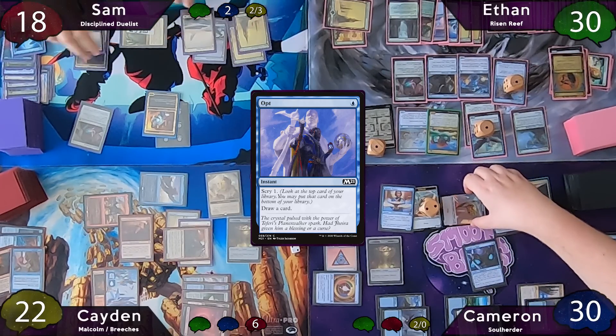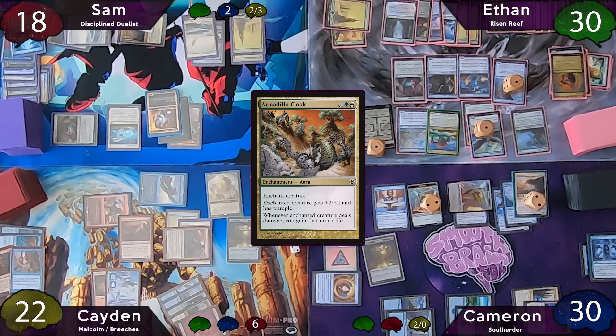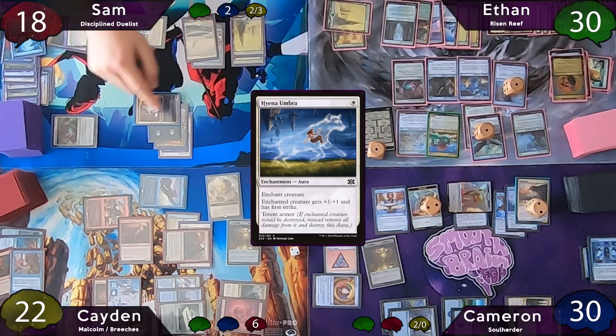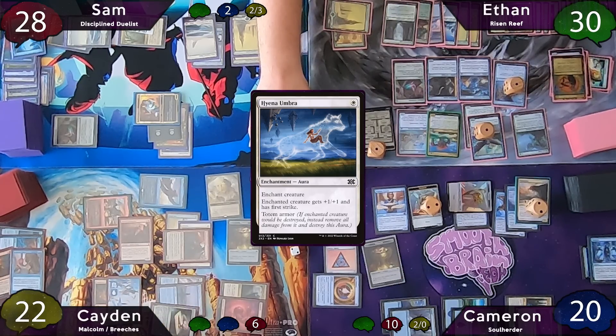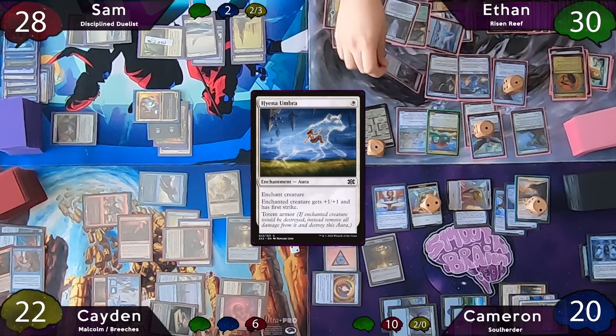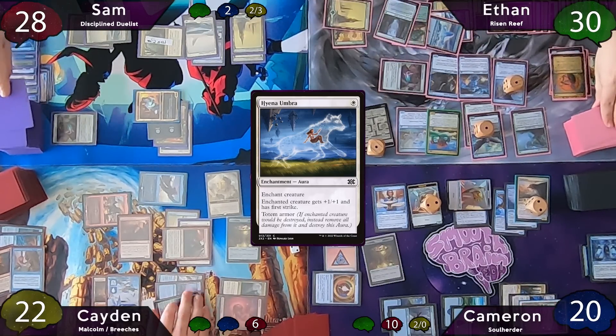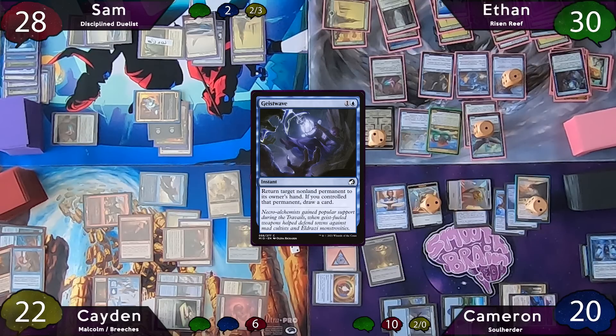Sam stops on end step to cast Opt and keeps the scry on top. On his turn, Sam taps for three and casts his favorite card of all time — Armadillo Cloak — then follows it up with Hyena Umbra. He moves to combat and swings for five double strike at Cameron, who doesn't block, taking ten commander damage. Ethan stops on end step to activate Bonder's Ornament again so he and Sam both draw, then casts Geist of the Moors targeting Bloom Hulk.